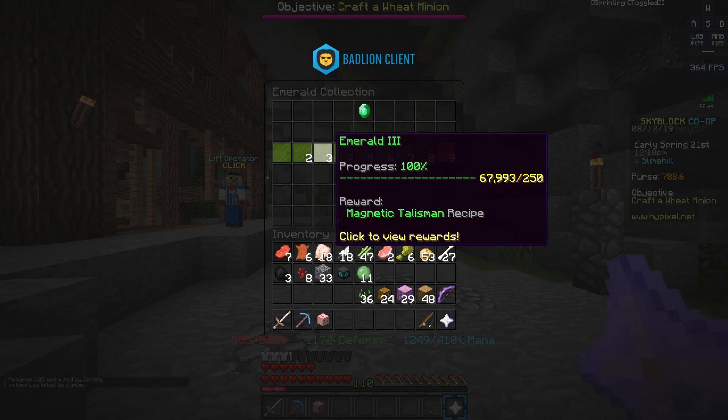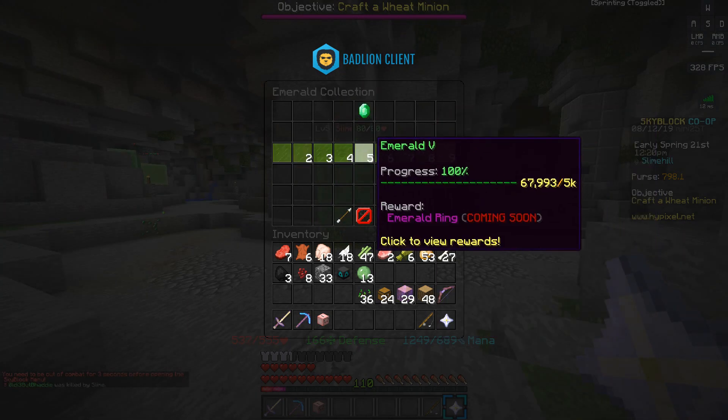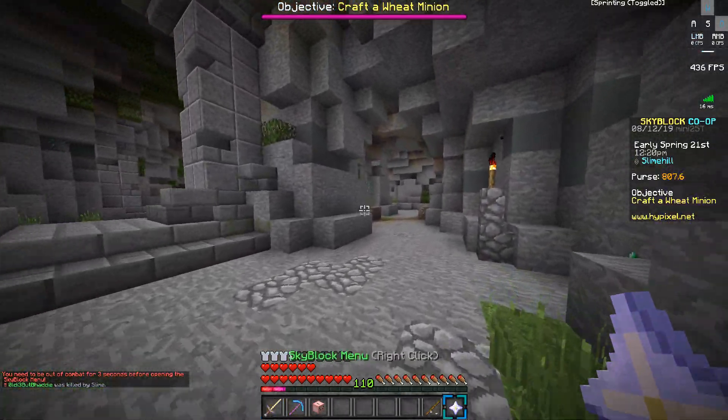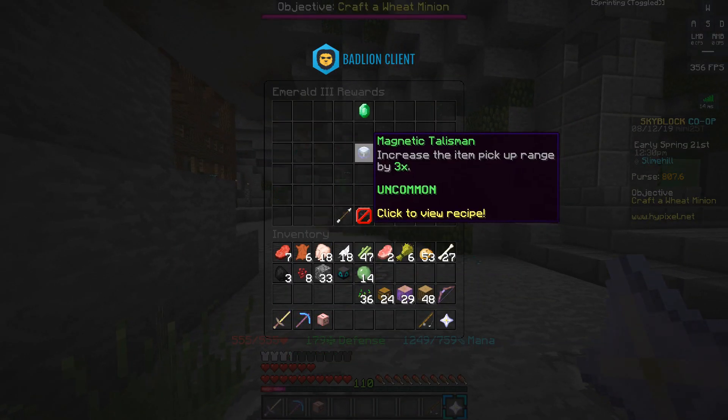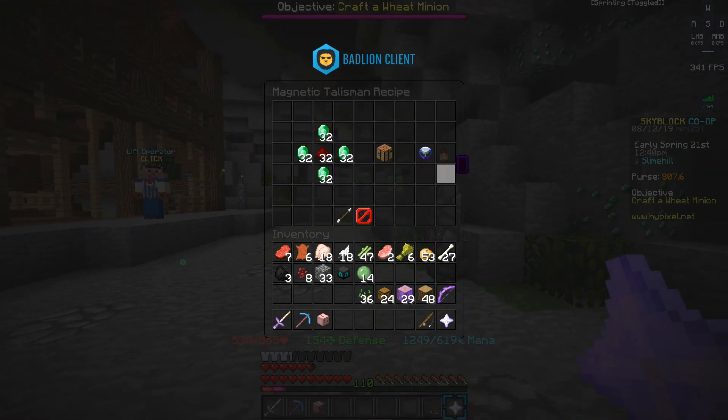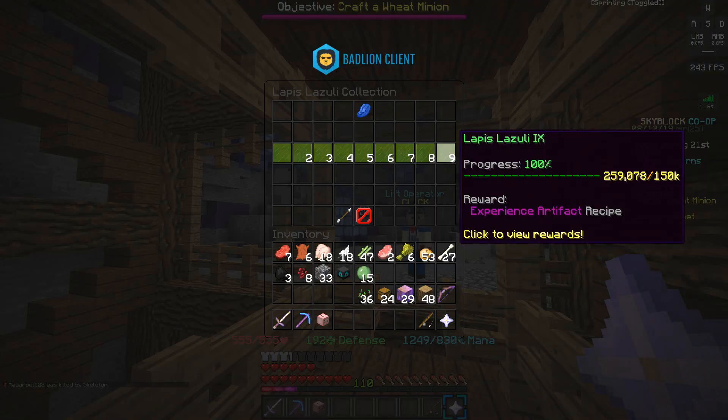Also located under the emerald collection is the magnetic talisman, unlocked once you get 250 emeralds. If you don't have the telekinesis enchant on your tools or weapons, this is a very useful talisman because it increases your item pickup range by three times. It is crafted with two stacks of emeralds and half a stack of redstone.